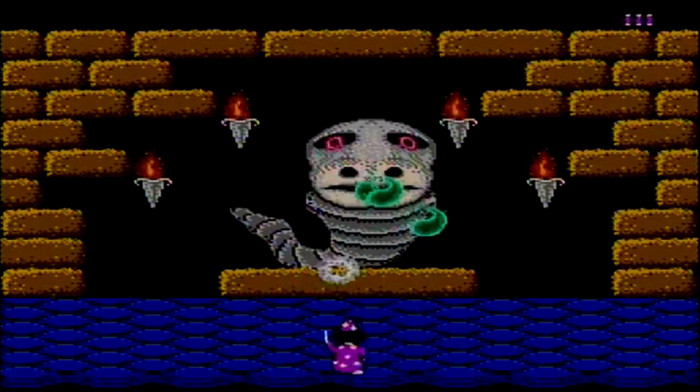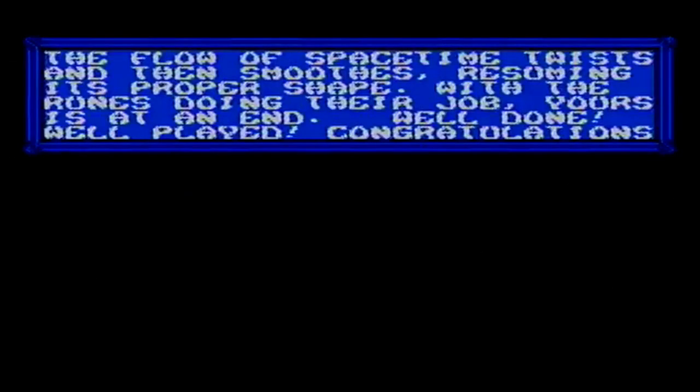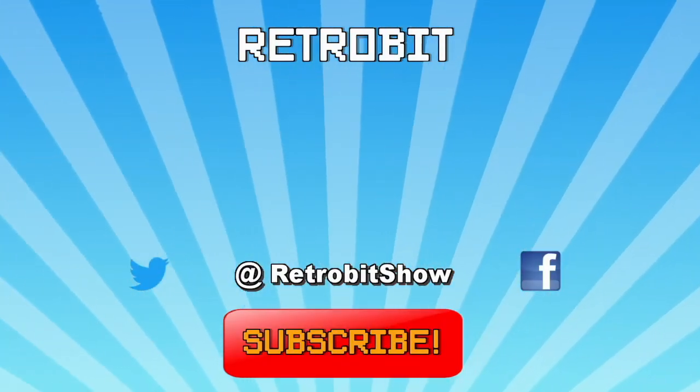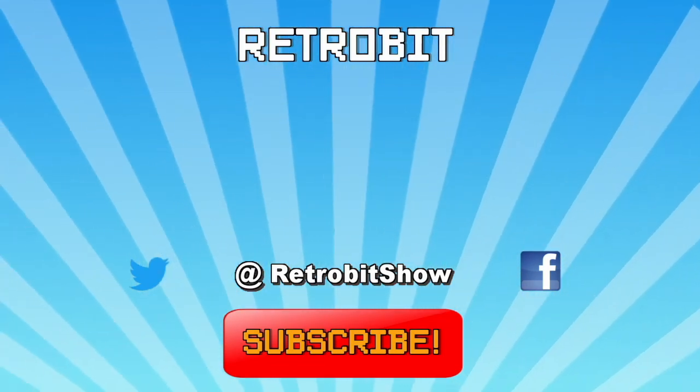Once you kill the final boss, instead of him dying, the screen just blips — and that's it. You enter the door and you get a box of text. Finished. Congratulations! Don't forget to subscribe and like the video to help support the channel. Leave a comment below on what you'd like to see next. Thanks for watching!